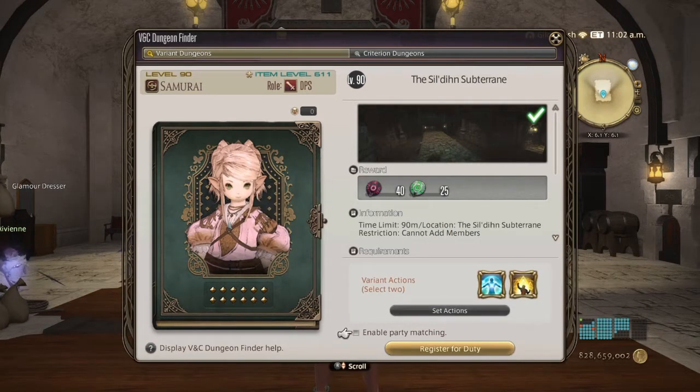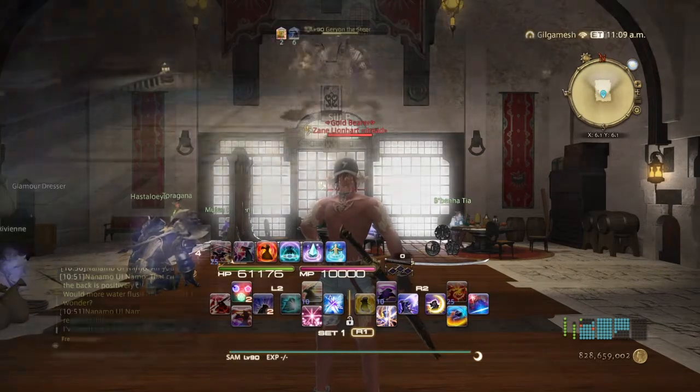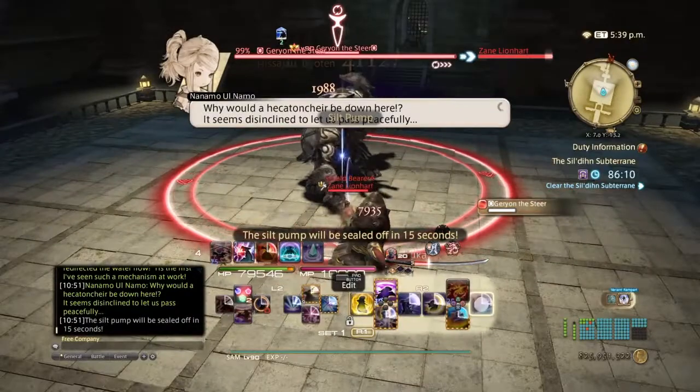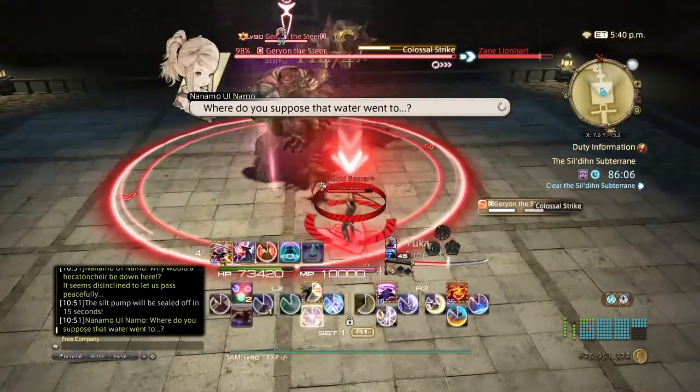Make sure solo mode is enabled so you can go in solo, then hit Register for Duty. We're going to go from left to middle to right, and then the secret last boss. The first fight is always going to be against Guryon — his mechanics will change depending on which path you choose.